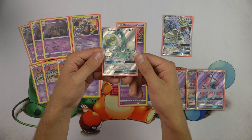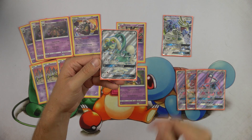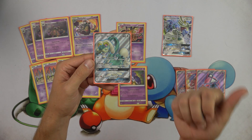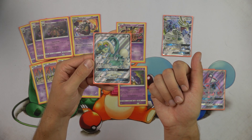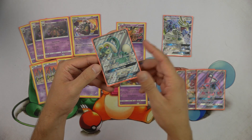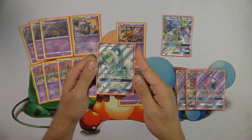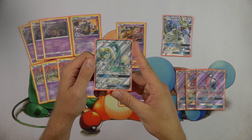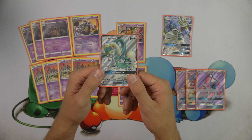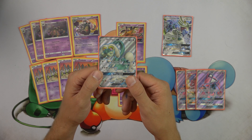Drampa is obviously our primary attacker. Righteous Edge is super, super powerful, not only in standard format but also in expanded format. Being able to remove Double Colorless Energies from opposing Seismitoad EX, from Mega Rayquaza, is just a great ability. Also can remove Double Colorless Energies from opposing Drampa. Righteous Edge is very valuable in expanded, especially versus Seismitoad, just continuously removing that Double Colorless Energy to really disrupt that deck's primary strategy.